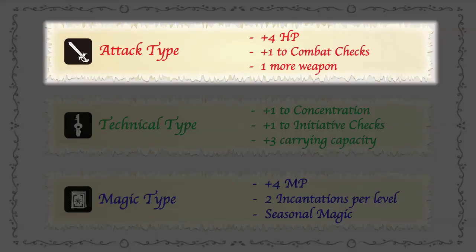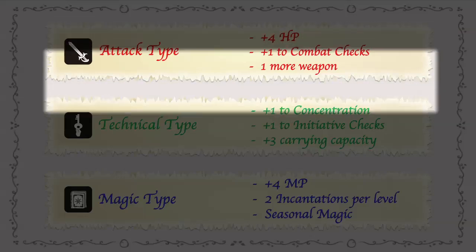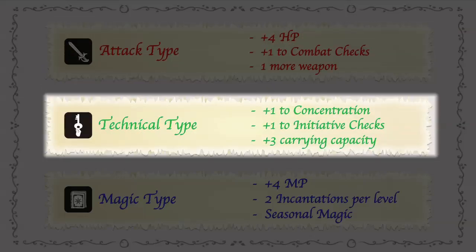The attack type makes you stronger in combat, and pretty much that's about all it gets you, but for some players that's more than enough. The technical type pretty much guarantees that you're going to be stronger when trying to do specific tasks. It gives you a plus one to concentration checks, which can really help you out when you want to make sure that you succeed in a check — and that's a specific roll that is covered in the books. Also it makes you hard to hit while in combat, and you can carry more things.